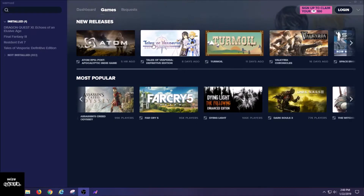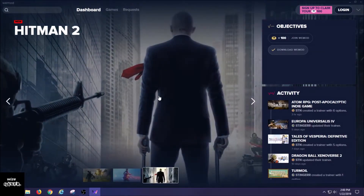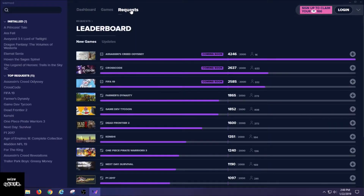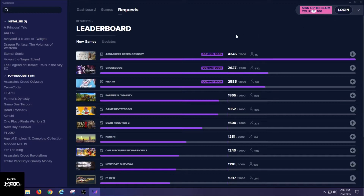On the dashboard it shows new titles being supported, what's coming out, and so on. Up at the top right next to 'Games' there's a 'Requests' section. This is a voting system — if enough players vote on a particular title, the WeMod team will put their developers on it and try to create cheat codes so that game becomes part of the supported list.